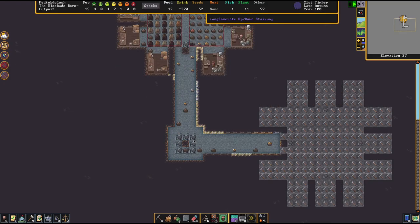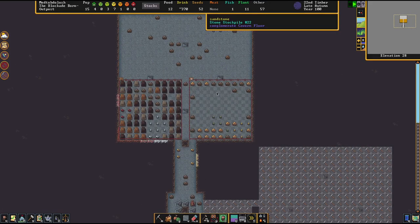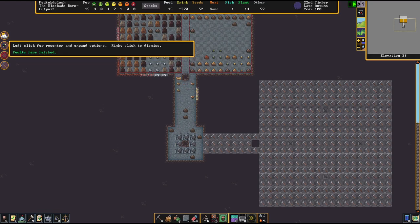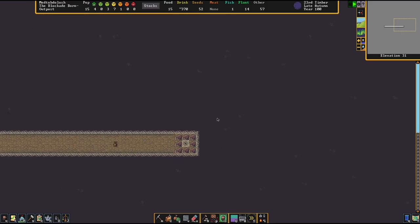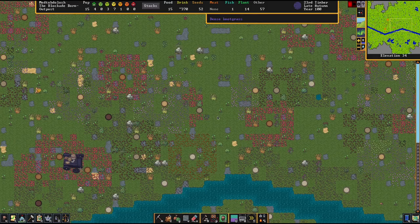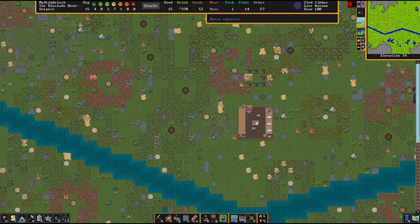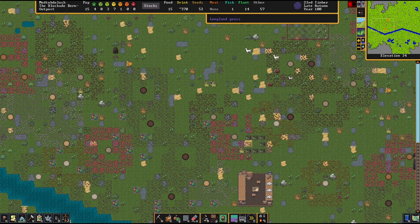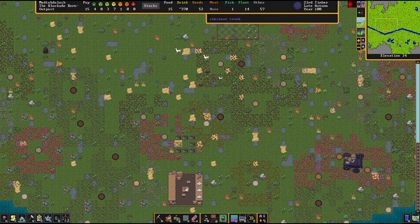Cool. The beds are already completed. The rock hives are done too — we've got a lot of things going on. This episode is probably going to be a little bit more miscellaneous, but that's kind of the point — making guides for things as I encounter them. So, beehives.